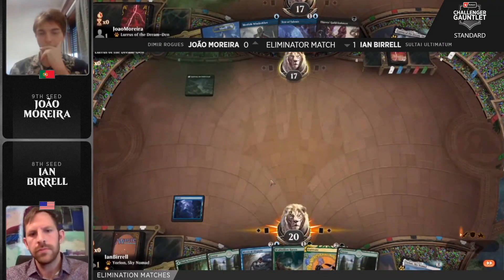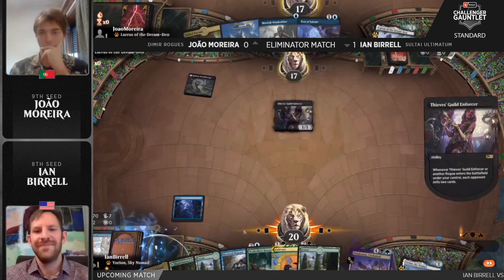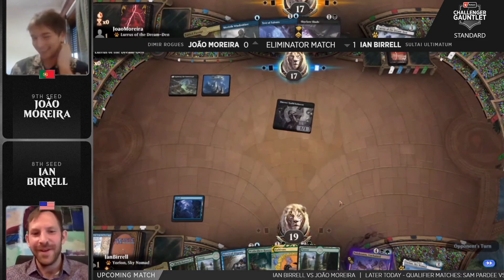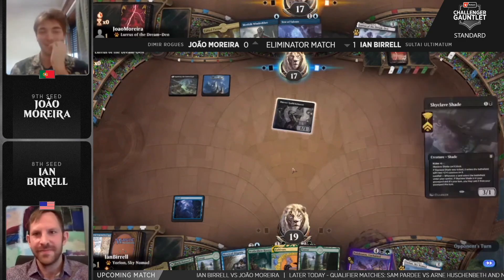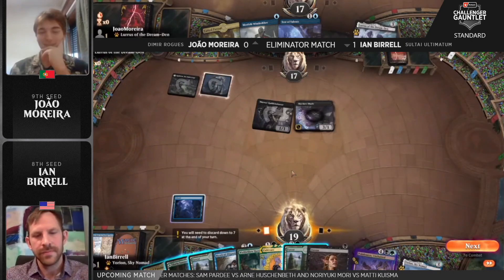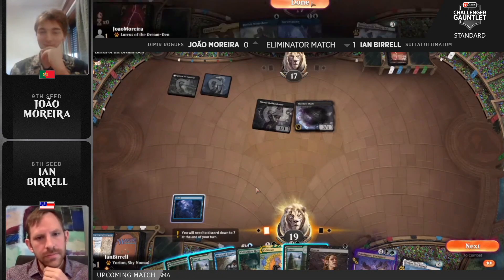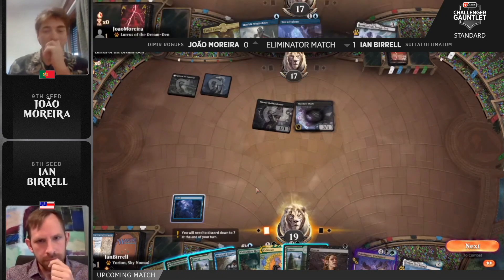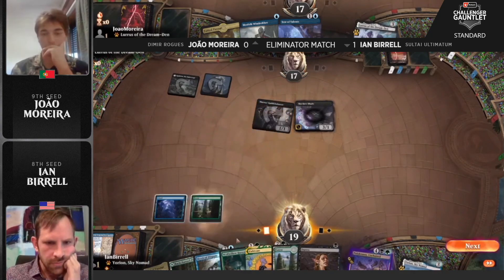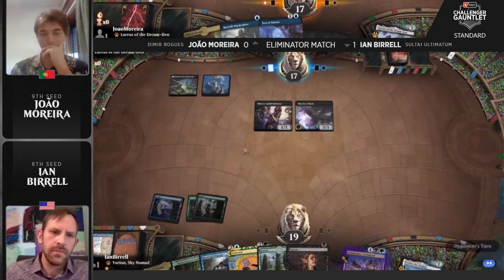The game plan for Marera is try to mill as quickly as possible. And Polukranos on time once again — both players can't help but laugh. That's what you want if you're the Ultimatum player — just know that when you hit six mana that option is available. Some games you go through half your deck looking for one escape card against Rogues decks and it's nowhere to be found. This Duress would have been awesome for Ian, but unfortunately no Swamp to cast it.